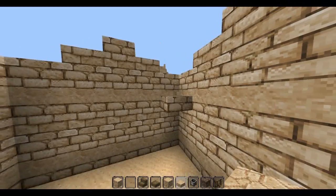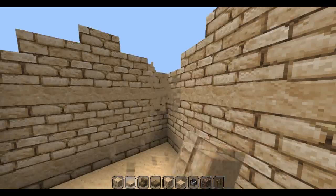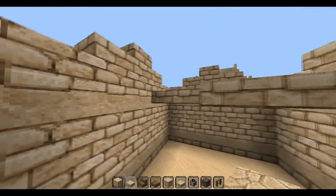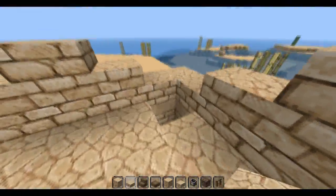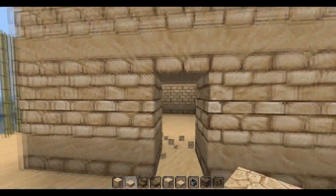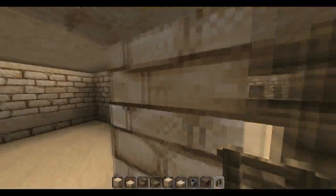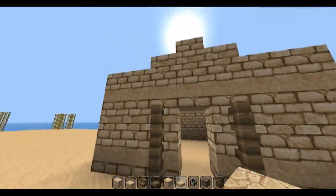We'll pop half slabs - we want the upside down half slabs, there we go. In the new snapshot, the way you place half slabs has changed, and that's pretty good, I'm looking forward to that. I just wish they'd stop doing snapshots and start doing updates. But then, I know as soon as they did an update I'd moan, because it would break all the mods and everything. So you really can't win, but still.